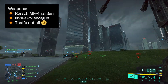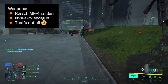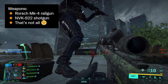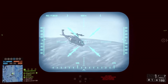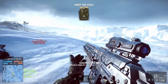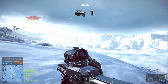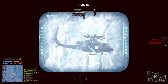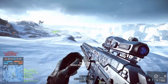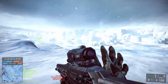One of the weapons we already know about is the Rorsch Mk4 railgun, which will surely be an addition to the utility category. Veterans of the Battlefield franchise might remember this weapon from the Battlefield 4 DLC Final Stand — back then it was the Rorsch Mk1, and it was very efficient against aircraft and infantry with its heavy rounds and high bullet velocity, but took a while to fire since you had to charge it and reload after each shot.